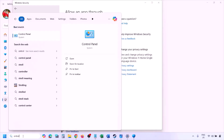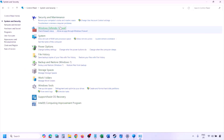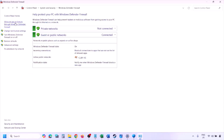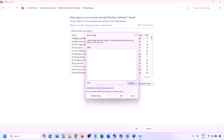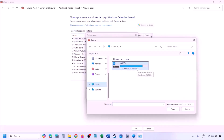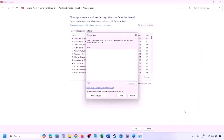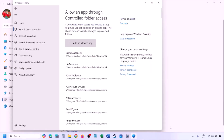You can do the same in the Firewall. Type Control Panel in the Windows search box, go to System and Security, Windows Defender Firewall, click Allow an App or Feature Through Windows Defender Firewall, click Change Settings, click Allow Another App, click Browse, go to the game installation folder, select the game EXE file, click Open, then click Add and click OK.